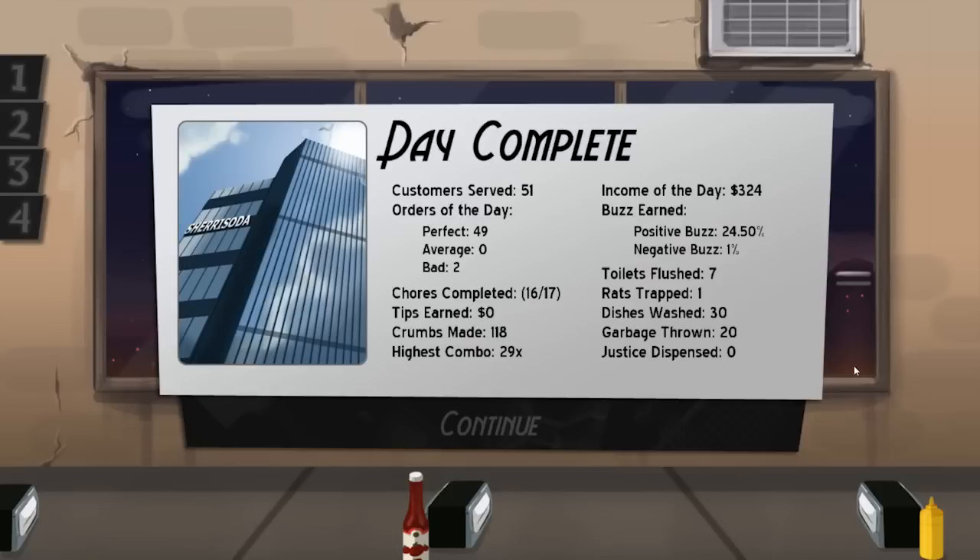My god! We made 324 bucks today. We served 51 customers, and two people left very angry that they didn't get any food from me. I completed 16 out of 17 chores — I do not remember completing that many chores. The entire day is like a blur — it feels like an actual day of work, I actually feel exhausted right now. I've earned no money off tips because my menu is trash. My highest combo was 29 times, somehow. We earned 24.5% buzz and 1% negative buzz even though we had the corndogs on the morning menu. We flushed the toilet seven times, trapped one rat, washed 30 dishes, threw out 20 bags of garbage.